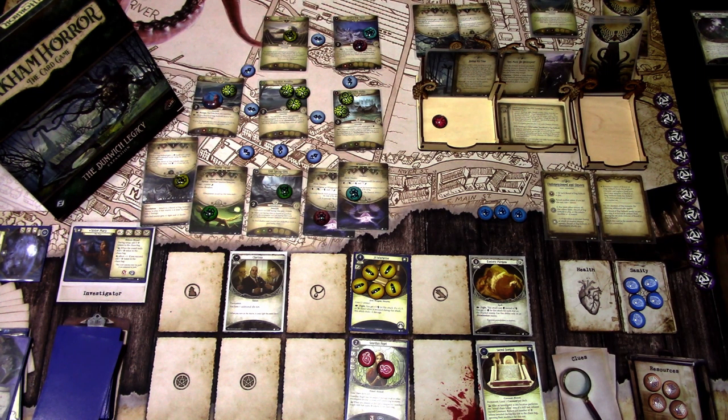That is the Undimensioned and Unseen — a really tough scenario, especially when you can't use your super good Winchester for killing the Broods and have to use willpower instead. I'm happy I killed two Broods — that's a good result in my books for this scenario. Hope you guys enjoyed this playthrough. Next time we are continuing into Return to Where Doom Awaits, and let's see if we can clear that scenario and advance to the last scenario of the campaign. Thanks for watching and until next time!